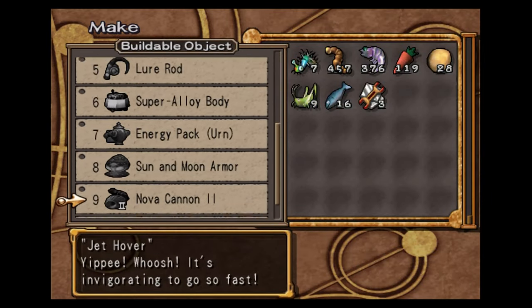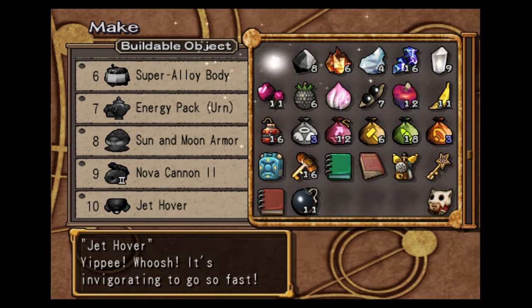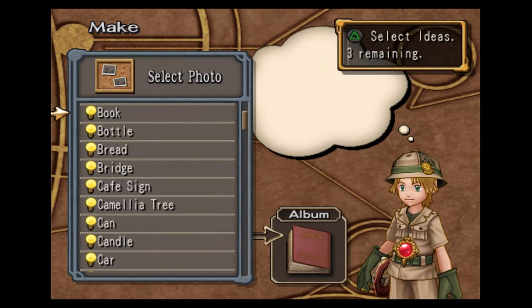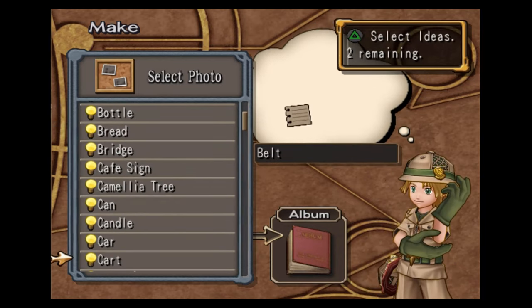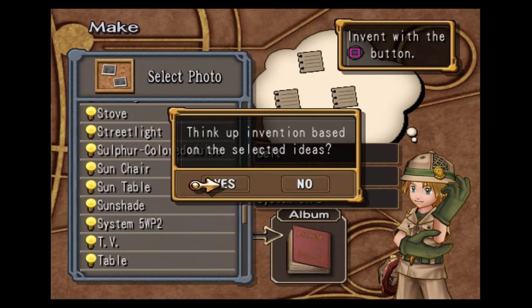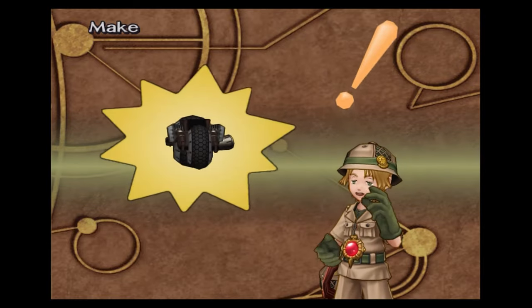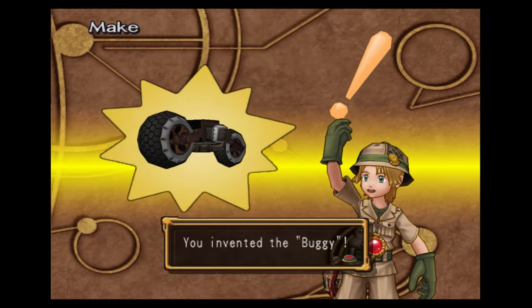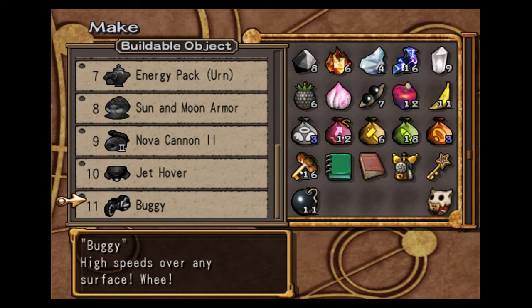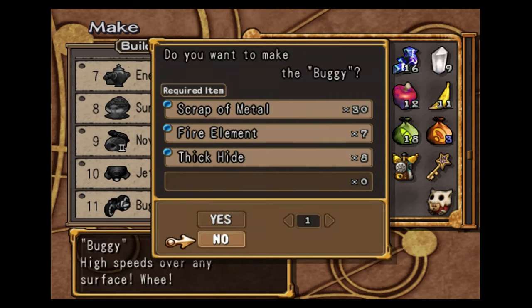This will make Steve significantly faster. There is one other one that's a little bit faster, but it's kind of hard to control — it's the Buggy. To make the Buggy, you need the Belt, the Car, and the System 5 WP2. This is actually even faster than the Jet Hover, but it's a lot harder to control, so you can play around with it and figure out which one you prefer.